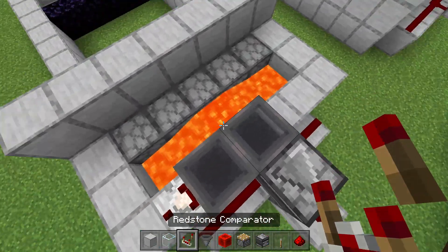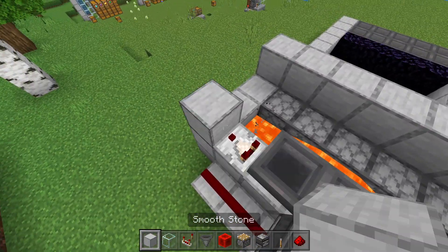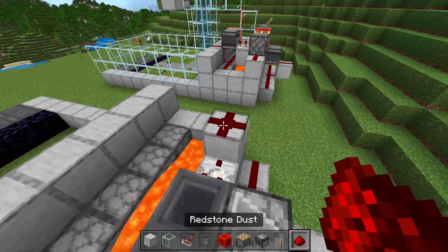Run a comparator out of this hopper and a comparator out of that hopper, then place down a block right here and a block right here with redstone dust on top of both of those.